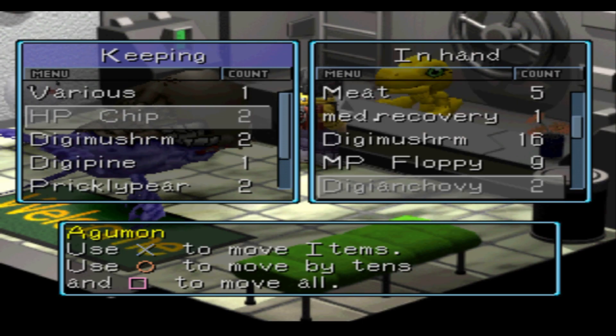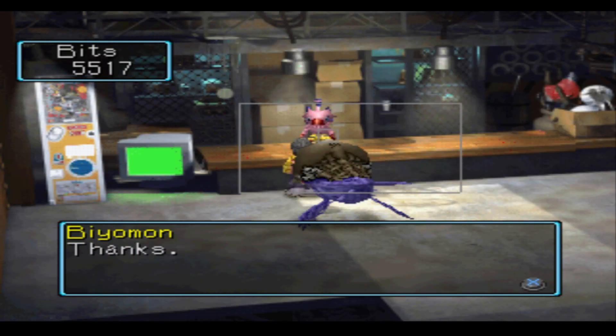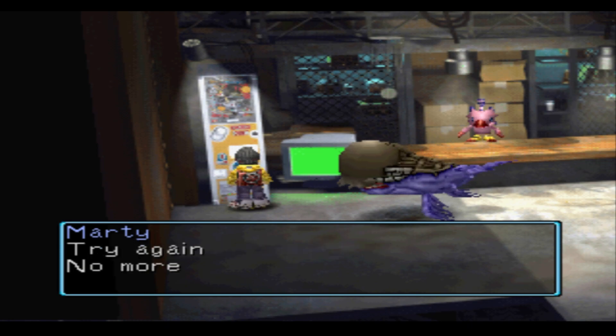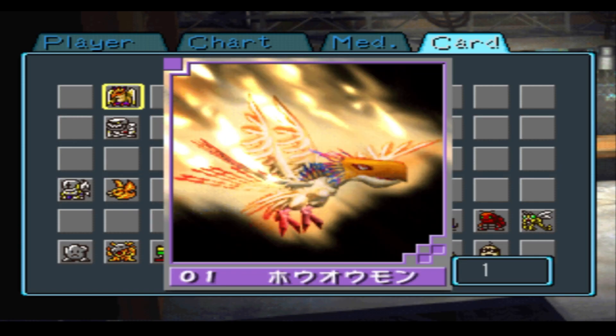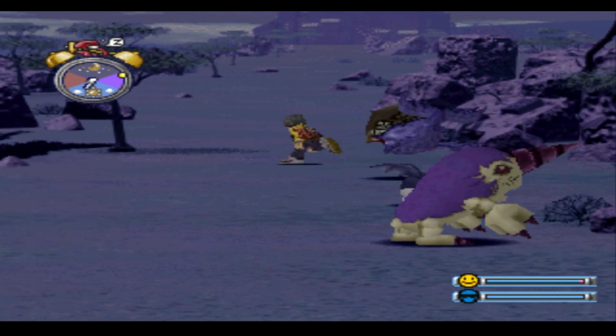I hit up Aguiman and got some stuff I didn't really need. I'd sell my fridge for Digimon cards, let's be honest. I sold some HP chips and some other stuff and hit the card machine, spamming the X button and getting loads more cards. Did we get any rares this time? Yeah, we did - we got a couple more. We did a little bit more training, because why not? Then we set out to see Lord Fatso.